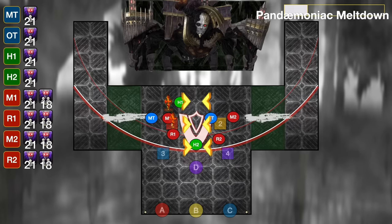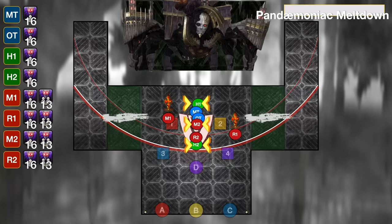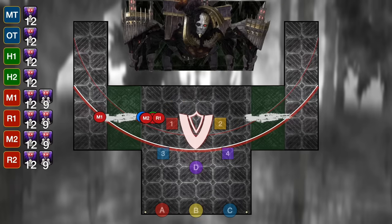Before worrying about the bonds, first is Pandemoniac Meltdown — a line stack, but two players are targeted with spread line AOEs. They should not join the stack; preferably one to the left and one to the right, though you can fit two to the left as their AOEs are much smaller. Afterwards, start heading towards your assigned positions for how you're going to spread for your debuffs.